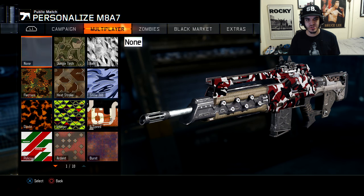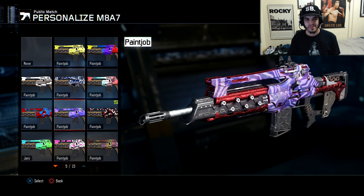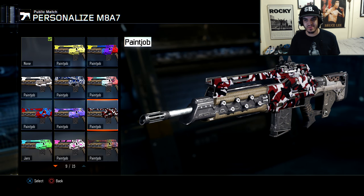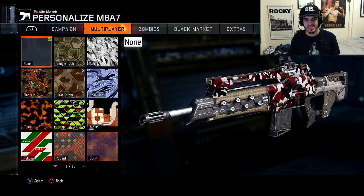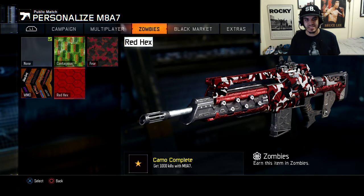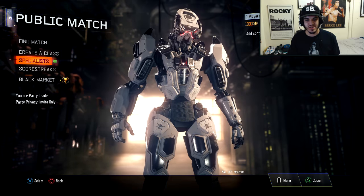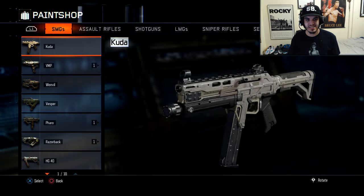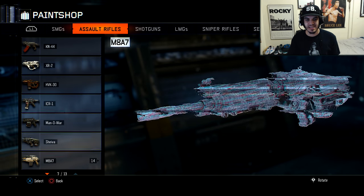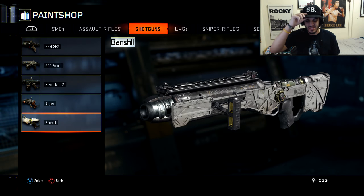What you guys are gonna need is red hex, obviously. Red hex is normal and the paint job doesn't look that good without it, so you're gonna need it. I'm gonna show you guys how to do the patterns and all that. A lot of people have been telling me to do this video because they want this camo. Just have red hex and have access to the paint shop — some people don't have access to paint shop because they get banned. I don't know how that happens, but I heard a few people that got banned from it.